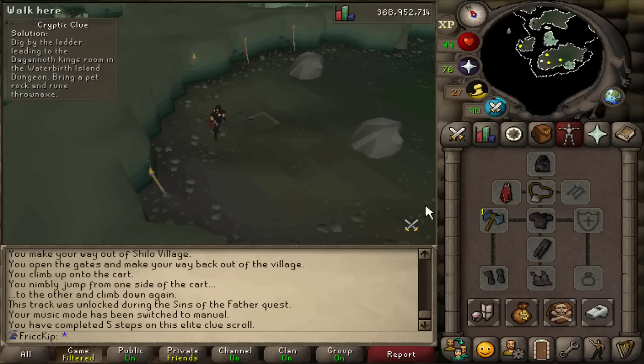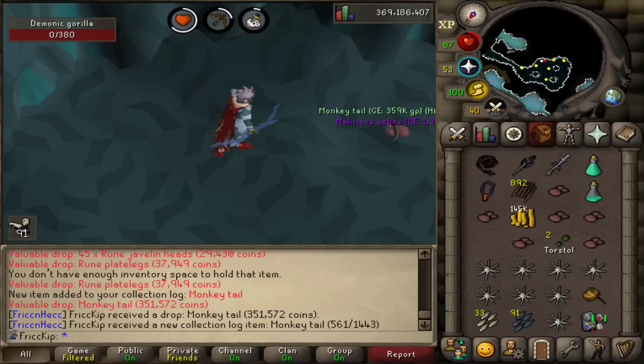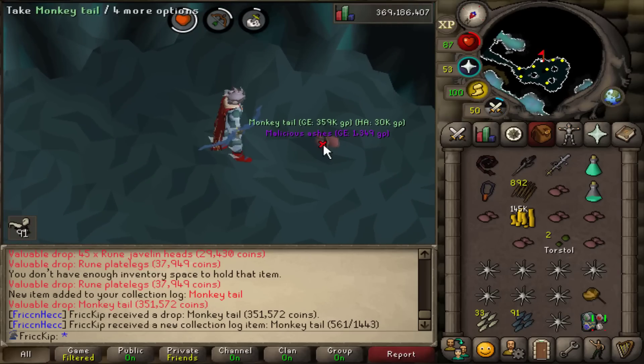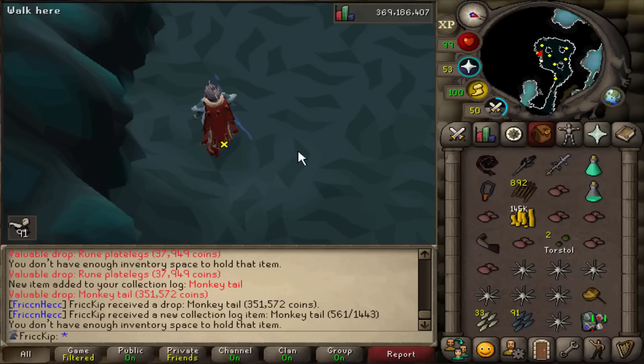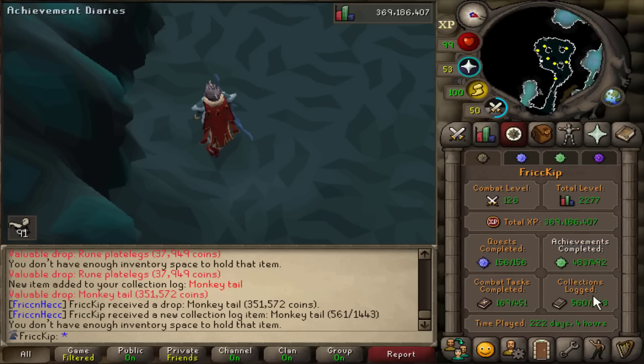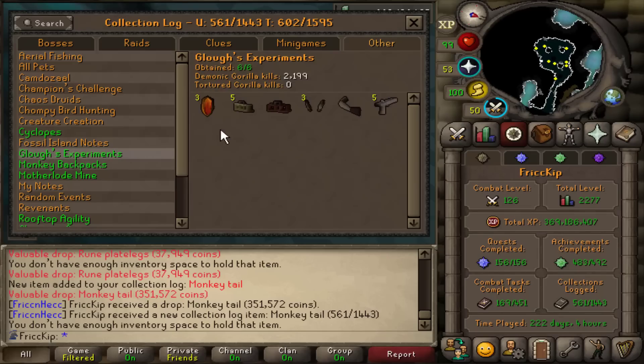I'm an Iron Man that's low on run energy — let me just activate the Max Cape to restore my stamina. No way — the monkey tail! That's the rare one to get, dude. That's actually better than getting a Zenyte. New collection log slot! The collection log is done for Demonics. The monkey tail's the rare one.